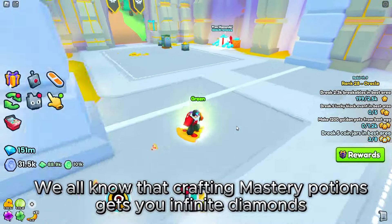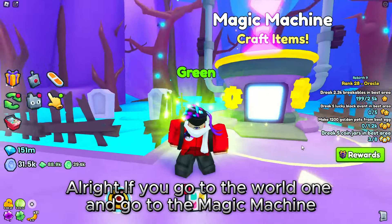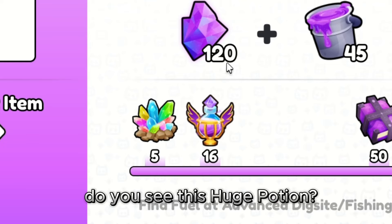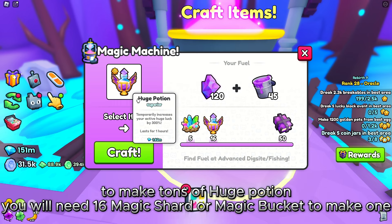We all know that crafting mastery potions gets you infinite diamonds — watch that video if you haven't. If you go to World One and go to the Magic Machine, you'll see a huge potion. That huge potion will make you rich because we will make tons of them using this method.